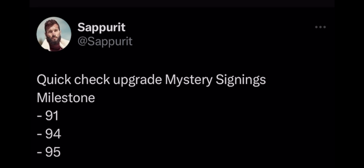There's also a quick update on mystery signings milestones — we're getting upgraded milestones. Instead of a 90 overall, we'll now get a 91 overall card with two mushrooms. Instead of a 91 or 92 overall, we'll get a 94 overall. And instead of a 93 overall, we'll get a 95 overall. Unfortunately, the number of mushrooms is not changing — still two mushroom cards.